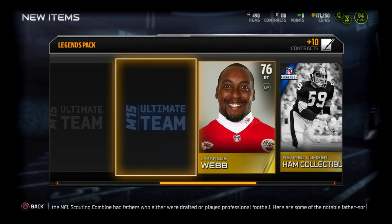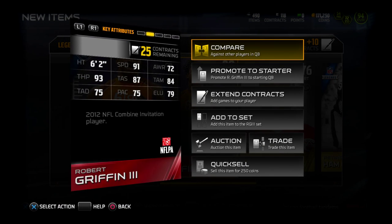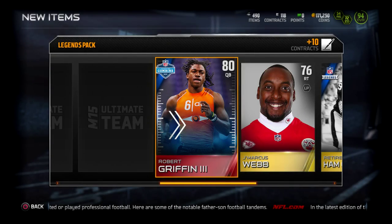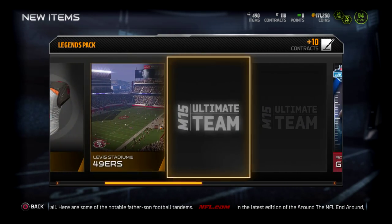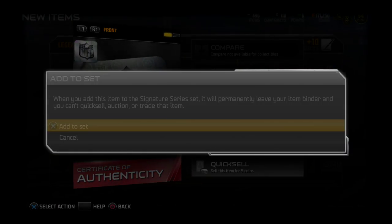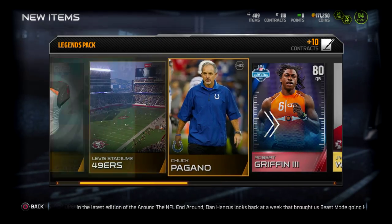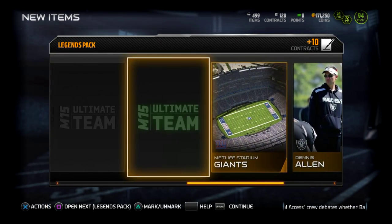Demarcus Reb. Robert Griffin — RG3, Combine Warrior. 91 speed. That RG3 could put in work. I haven't seen that many people have that 96 version — they're releasing all these. Finally, we get a Certificate of Authenticity. It's been like five months since we got one of those. It's about damn time. Alright, on to the next pack.